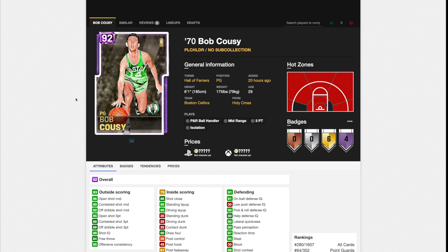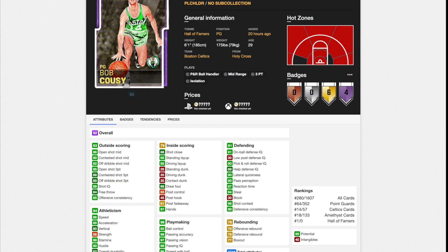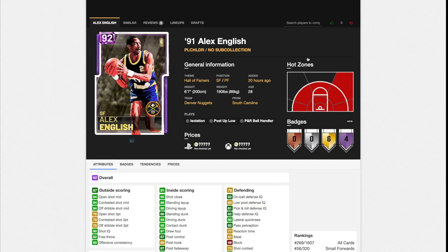Now we're on to Bob Cousy. Bob Cousy's never good in 2K even though he's always got unbelievable stats — 40 intangibles, great shot mid, unbelievable shot three, insane speed and acceleration, 90 lateral quickness, good on-ball defensive IQ, and 4 Hall of Fame badges. However, he's a 6'1" point guard. Just like the vast majority of cards we've gone over so far, having a high point guard that's borderline useless because of his height, I think he's going to be poor.